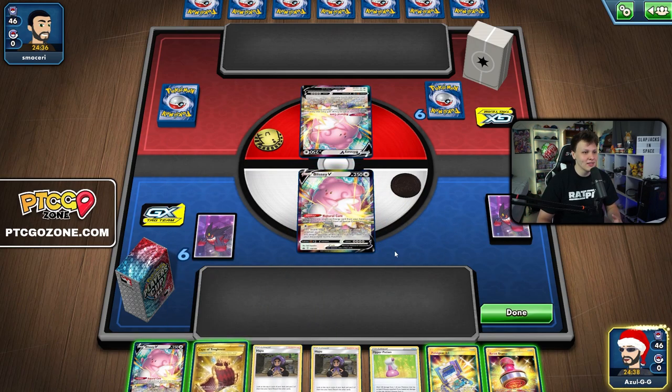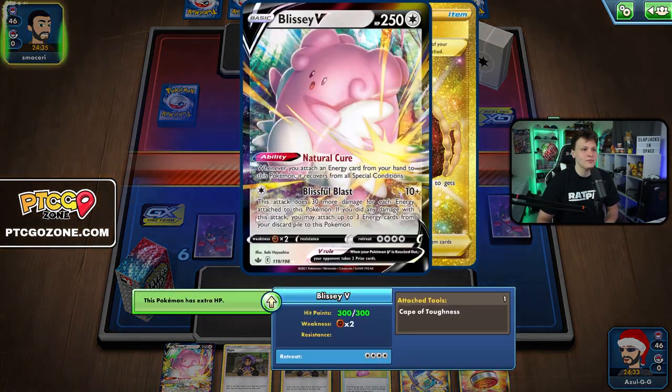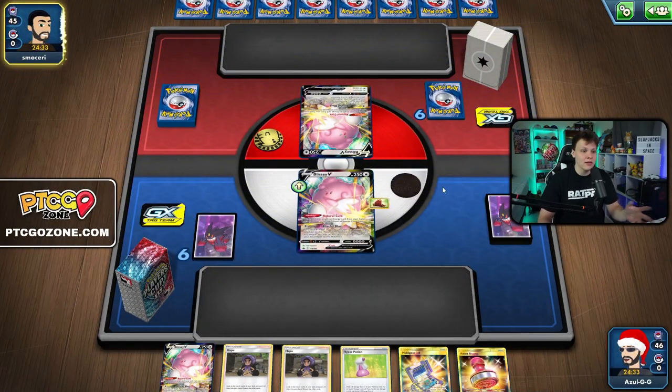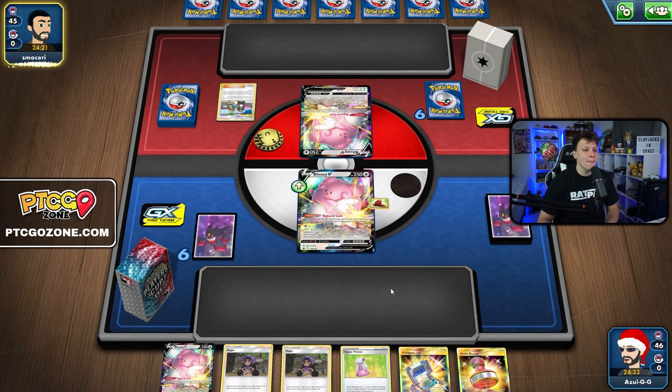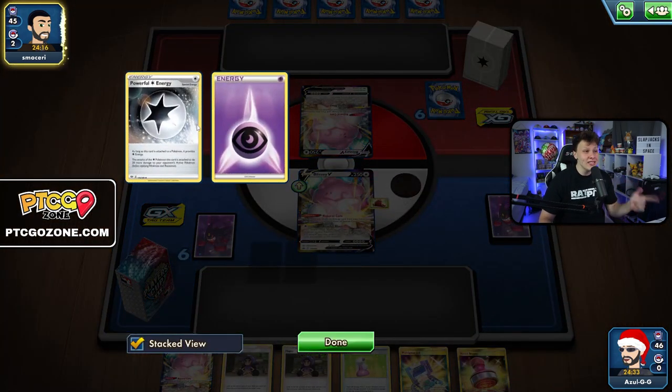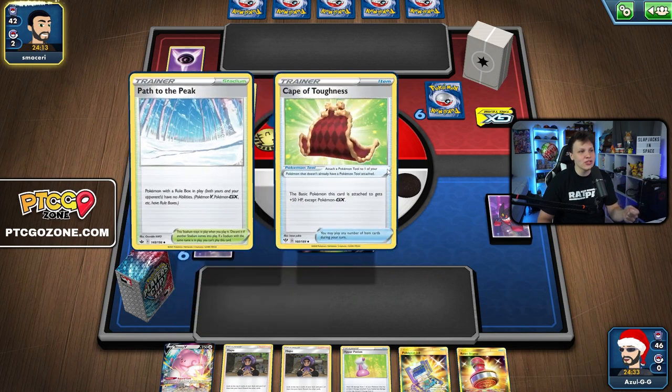The mirror match — I don't even know what to expect. I'm going second, which is big. How much healing they play will also be a big deal. Not everyone plays Suspicious Food Tins but it looks like they do. Guzma & Hala to get rid of two — they're going to have to search out Path to the Peak, Cape of Toughness, and Aurora Energy.